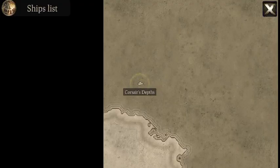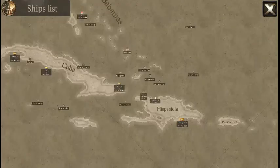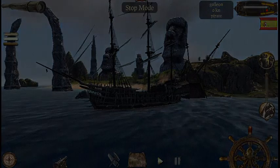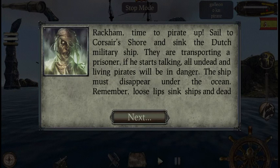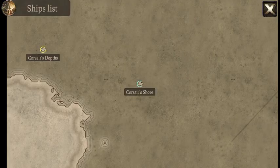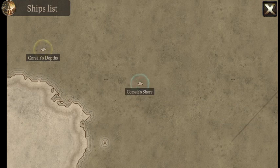There's nothing here, let's go back to the main map. Yeah, nothing here — I'm sorry I couldn't show you guys that side quest. I was supposed to take down some ships and get paid, but that didn't happen. Let's talk to James. Okay, attempt to fire it up — go to Cross Our Shores and sink all the Dutch military ships. They are transporting a prisoner; the ships must be sent under the ocean. Remember, loose lips sink ships. It was about 400-something gold.